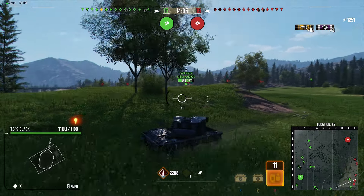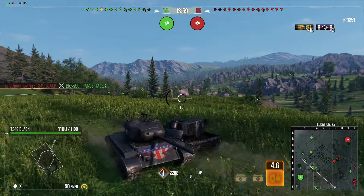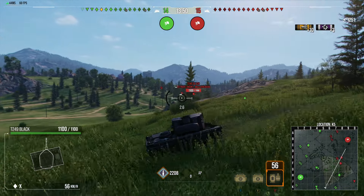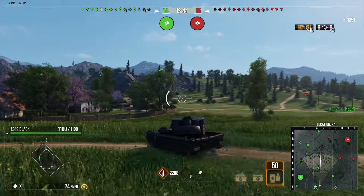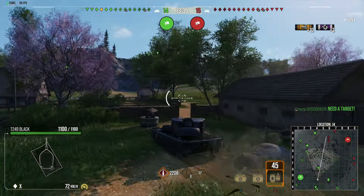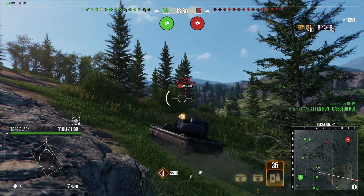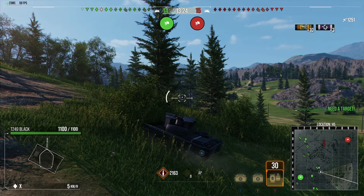It doesn't give anyone time to react, and basically if this tank catches you, you're dead. The tank has 4,800 clip potential and you can deliver that damage in 4 seconds. The tank does not have very good penetration — it has 75 pen and 25 damage — but it can delete a tank with 2,500 HP in about 2 seconds. That's a lot of burst damage in a very small window, and that's why you just don't get time to react.